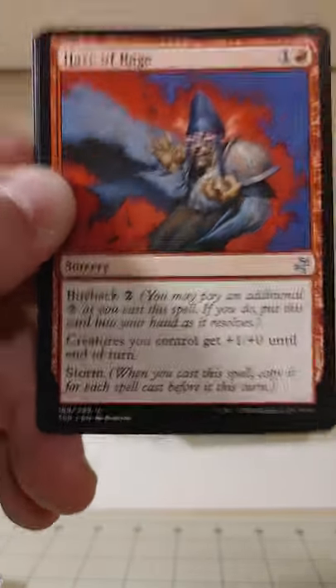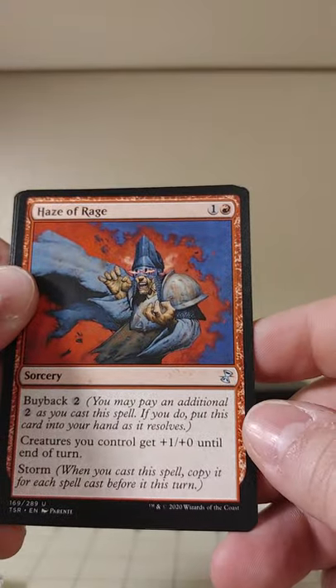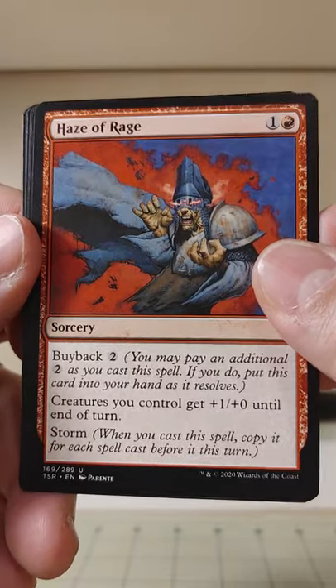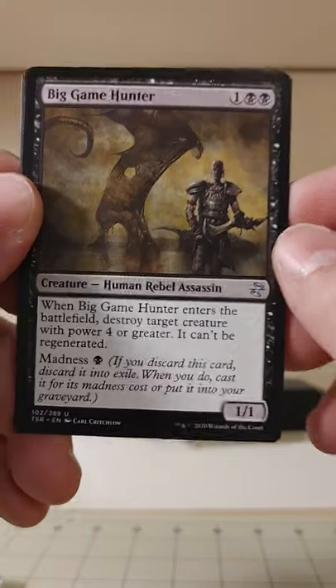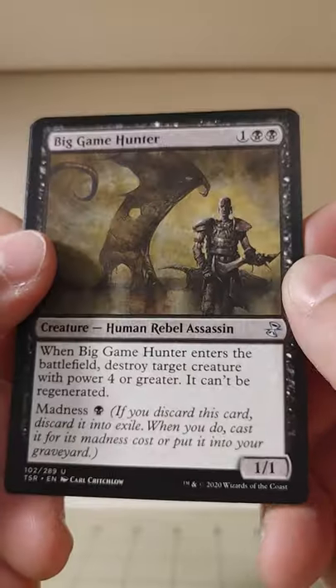Haze of Rage — I'm surrounded in a haze of rage. Two mana buyback combo, and creatures you control get plus one, plus zero until end of turn. It's got that good old Storm mechanic on it. Storm is funny — I can see that really snowballing if you're able to crack off a lot of spells.